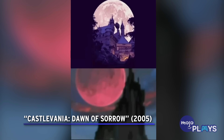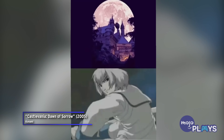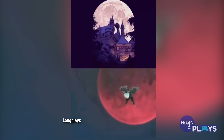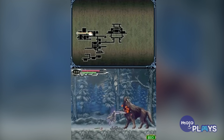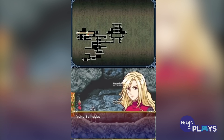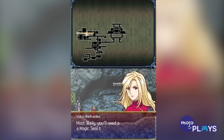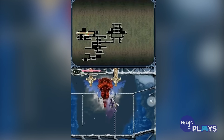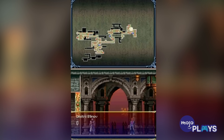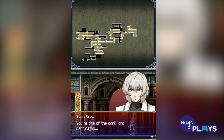Castlevania: Dawn of Sorrow. Soma Cruz takes the spotlight here in Dawn of Sorrow, a Castlevania game on the DS that cleverly utilizes the handheld console's stylus for magic seals in order to capture the souls of bosses and open up certain pathways. Soma returns from Aria of Sorrow — more on that game later — this time at the center of a cult who very much want to use him in order to reincarnate the Dark Lord, aka Dracula. Soma obviously wants to avoid this for reasons that won't be spoiled here.